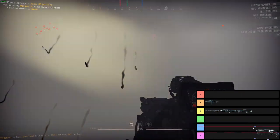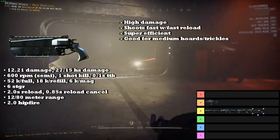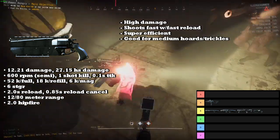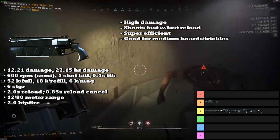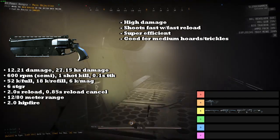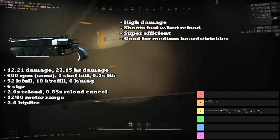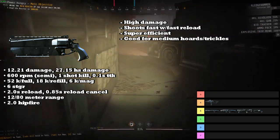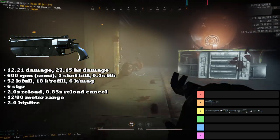Next up we have the Revolver, and the Revolver is going into the B tier. The Revolver is an add-clear weapon, and what it specializes in is killing small to medium sized waves of enemies very quickly. The really good thing about the Revolver is that you can one-shot strikers and shooters, and it can also be reloaded very quickly, meaning you can just keep shooting down waves of enemies as they come to you. If you can aim well, a lot of the time you can kill like half an alarm wave before they even get to your team on scans, which is really, really good.